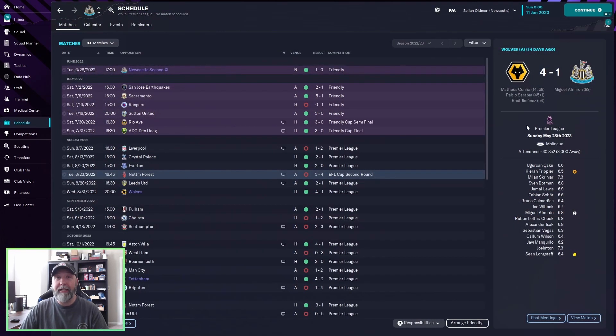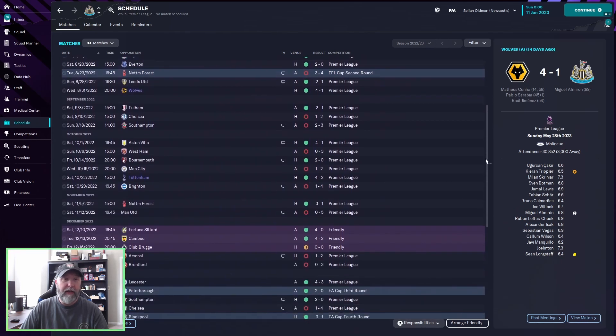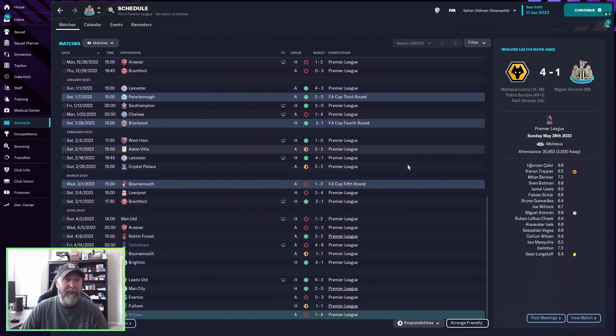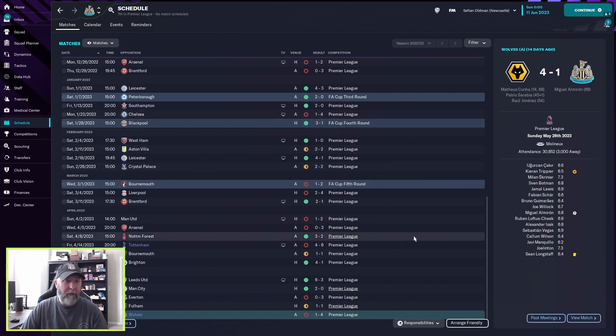Newcastle's schedule, having come in on top of our three, is very spotty. EFL Cup second round, you're already out versus Nottingham Forest. Basically win-loss, win-loss, win-loss. You continue to the FA Cup 5th round where you lose out against Bournemouth. In the second half of the season you come up with your first draws, but overall not a great performance altogether.